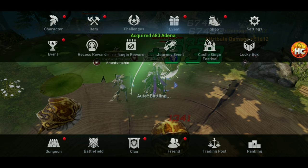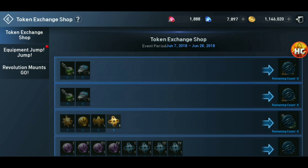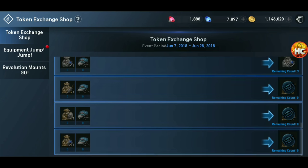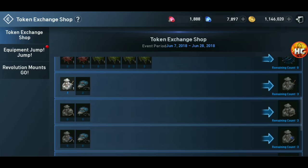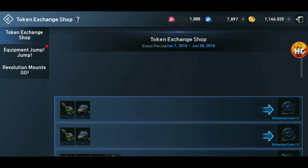So events — we already talked about the treasure token exchange shop. We finished that up and got all the varnishes that we can get. So we're all done with that event.